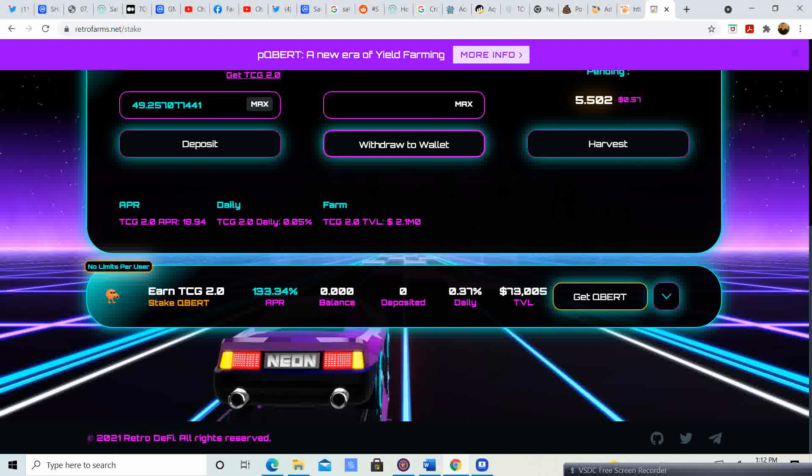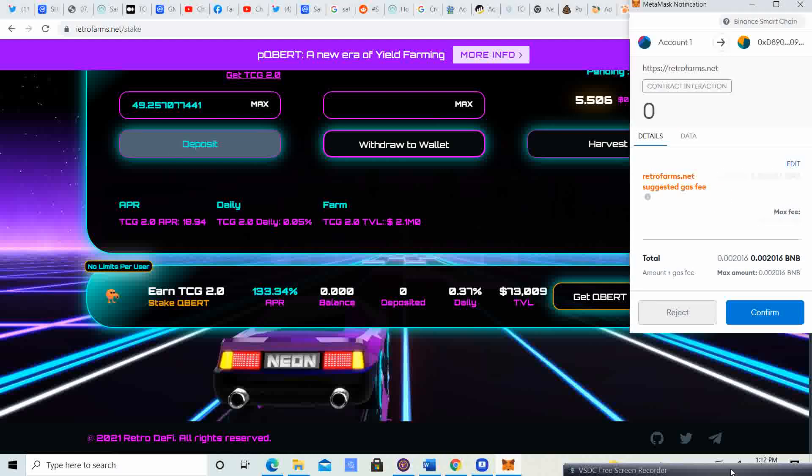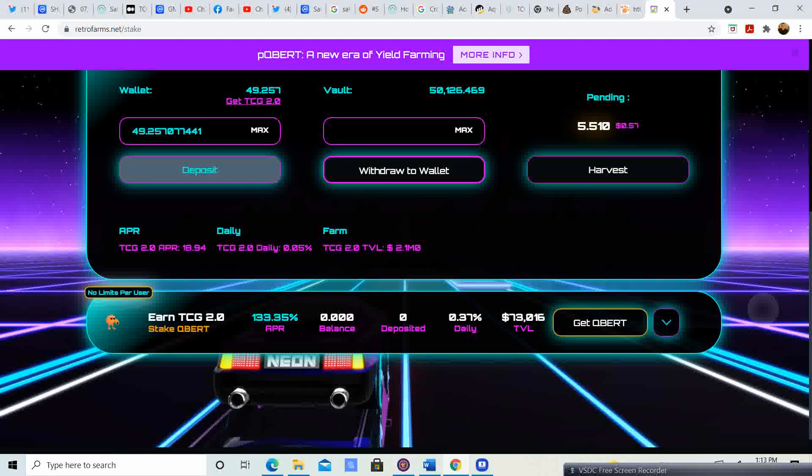Click Max or however many you want to do, and then you click Deposit. It's going to bring up the MetaMask. It's going to say this is the amount of gas fee — will you want to confirm? And then you click yes. And there you go, it's going to put it into the farming pool and now it is in the farming pool and we are good to go.